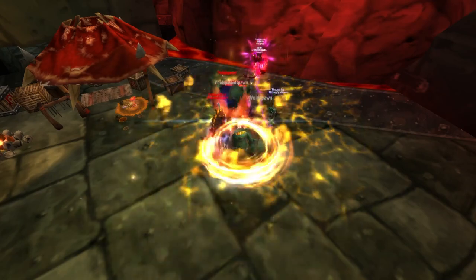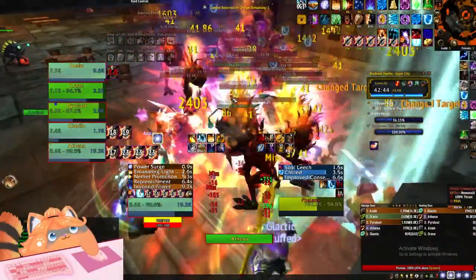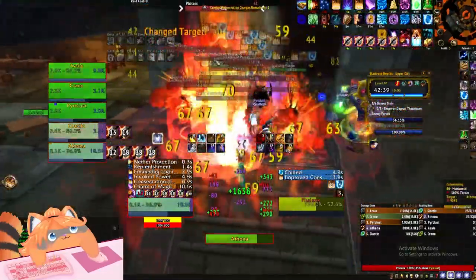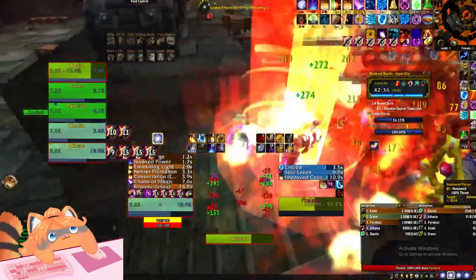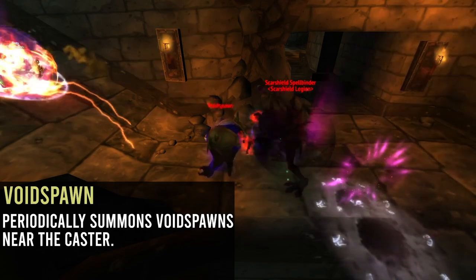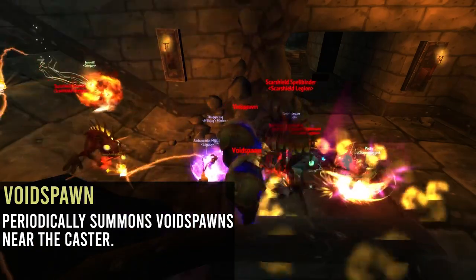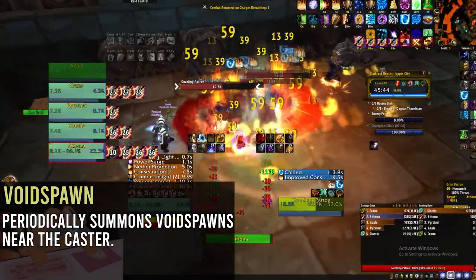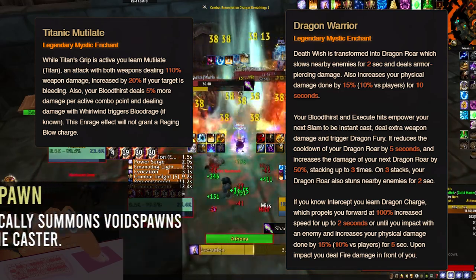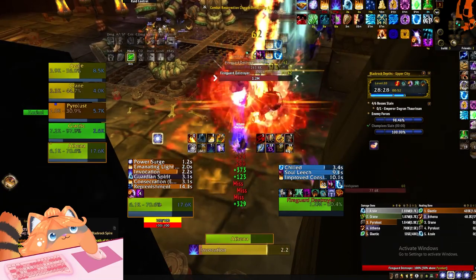Next, Champions — the newest feature in Ascension. Effects start at Mythic 14, 17, and 20. This week is Void Bound. At Mythic 14, Void Bound champions just spawn void spawns — nothing too scary. Tank, just make sure you get threat on them. AOE DPS is great here; specs like Heralds and TG Warriors were really good this week for cleaving down void spawns.